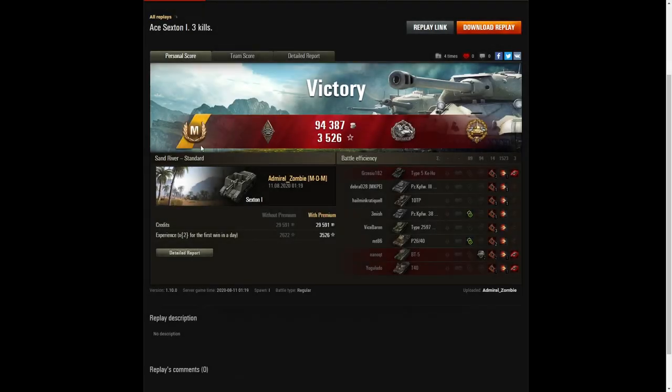Admiral Zombie wins the game for the team. Looking at the end-of-battle stats: it's an ace tanker for Admiral Zombie in the Sexton 1. He got a Bruiser medal for getting at least 5 critical hits — he got 14 in this one. He did get a Starks medal too: two-thirds of his hit points lost, survived the battle, got two enemy kills, and took much more than just two shots — four shots in total.